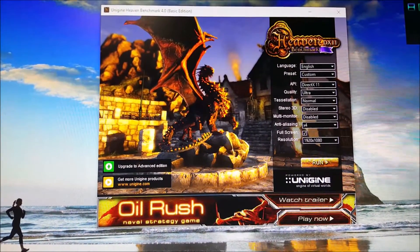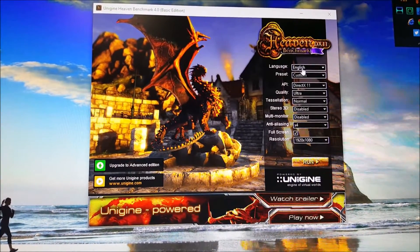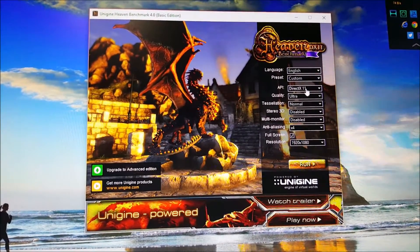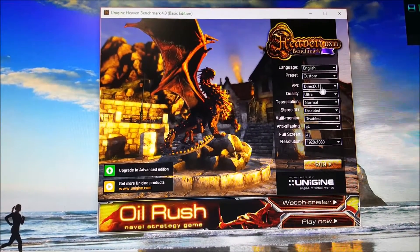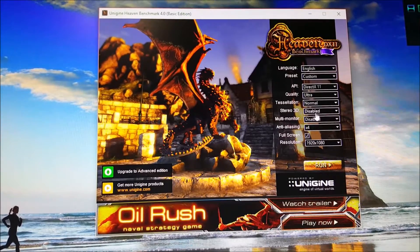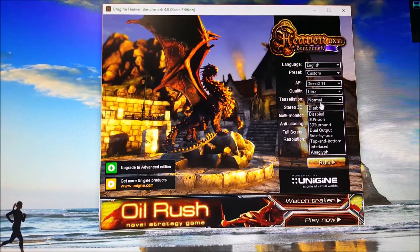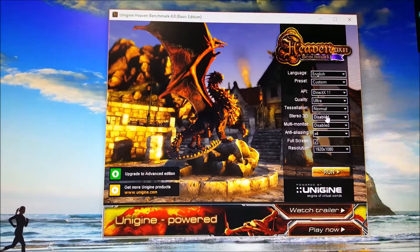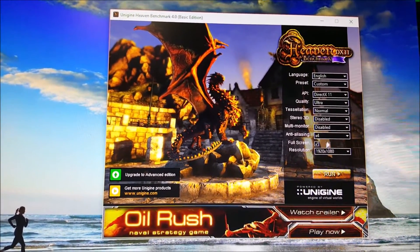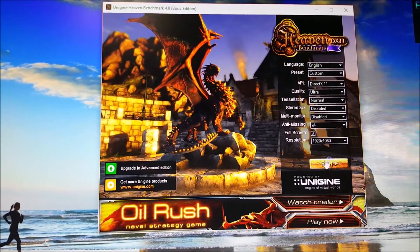I'll be benchmarking the RX 480. These are the current settings: language is English, preset is custom, API is DirectX 11, quality is on ultra, tessellation on normal, stereo 3D disabled. 3D Vision and 3D Surround give errors, and multi-monitor isn't available. Anti-aliasing I'll put at 4x, fullscreen yes, 1920 by 1080.